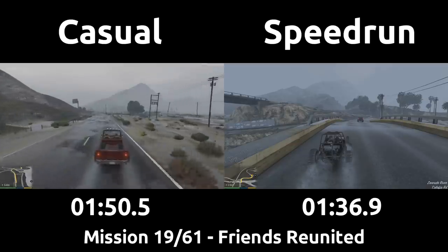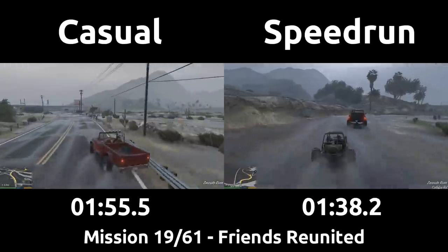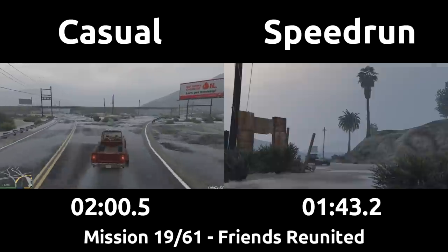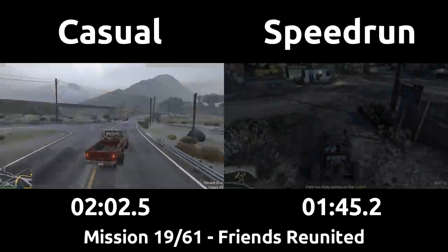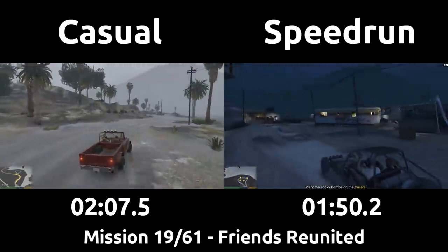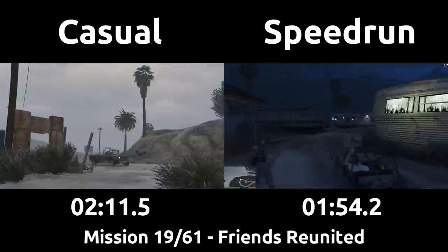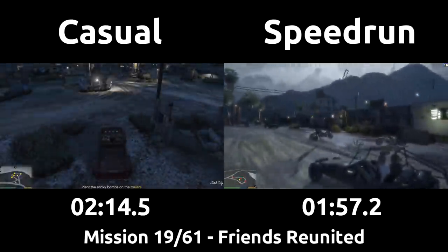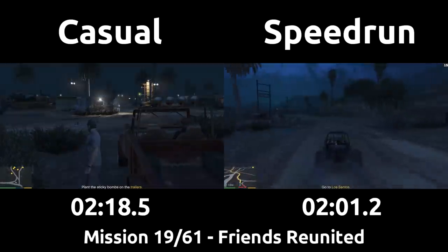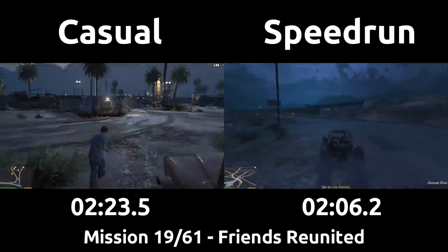The idea behind this mission is that Trevor is going to sneak in, plant sticky bombs on the trailers, and then sneak out. To his credit, our casual will manage to take it slow and place all the stickies without getting caught. Our speedrun, however, treats this mission like a fast food drive-through, and will just drive straight through the camp throwing the stickies. We go so fast that by the time the NPCs react, we are already throwing the last sticky bomb. We throw four stickies, blow them up, then throw and explode the last one in order to skip a cutscene that plays when all five of them blow up at once. And just like that, our speedrun is already done with the camp before our casual is more than a few feet away from his car.